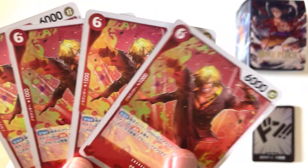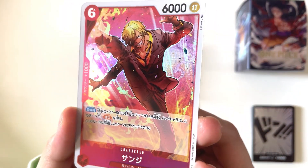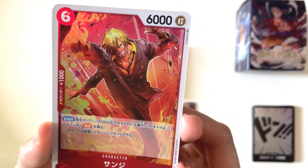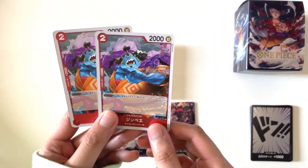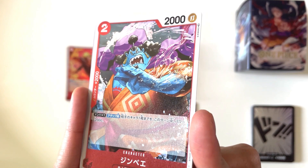Moving on, we got 4 copies of Sanji. We actually got some foiling in here, even though this is just common rarity. Next, we have 2 copies of Jinbei — another common card, but also with some foiling.